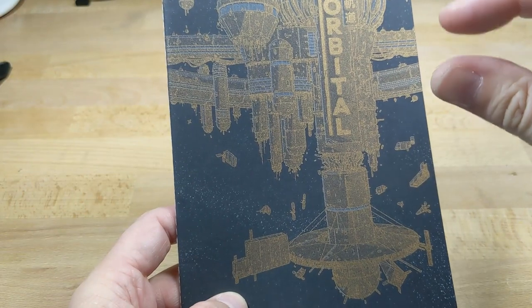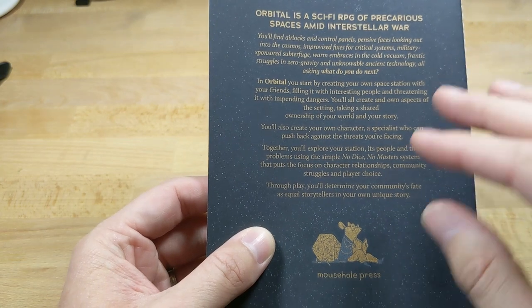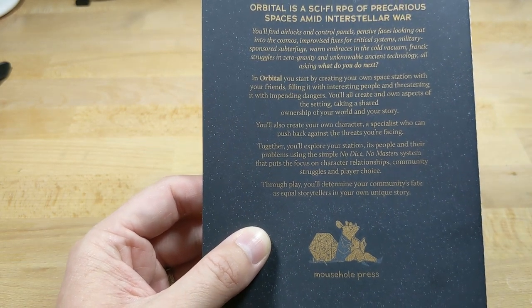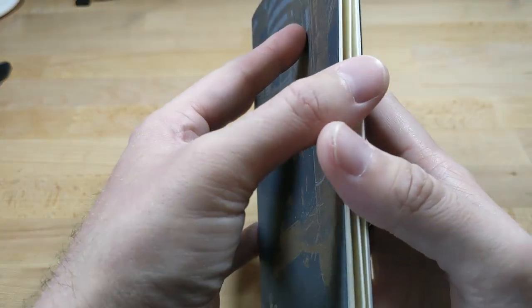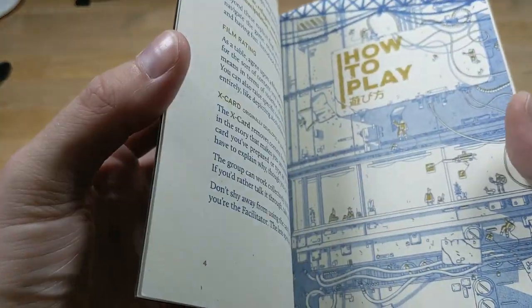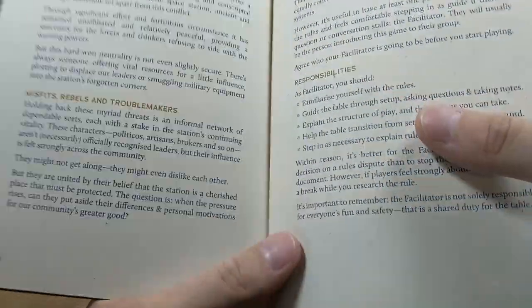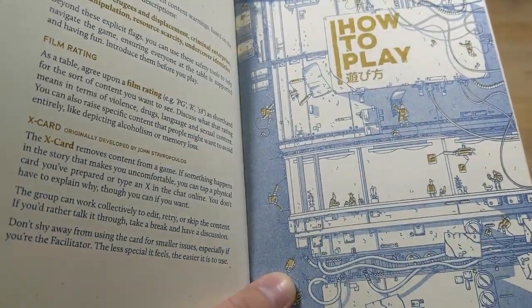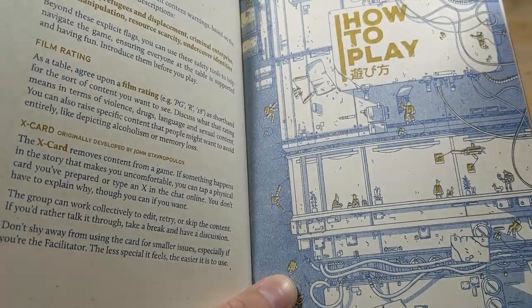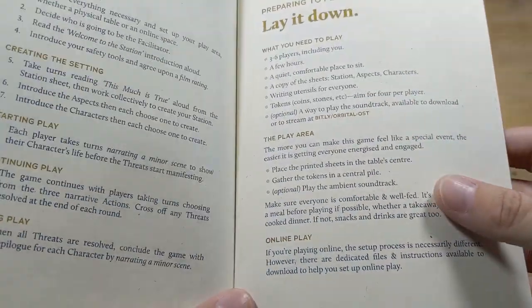A lot of the themes you'll see in here: the structures are really large and the people are very small. You're basically playing a space station outpost that is neutral in galactic affairs — kind of a Babylon 5, Deep Space Nine vibe, which are a couple of my favorite shows. You're playing this collectively; there's no game master. It's very much a collaborative narrative kind of game.